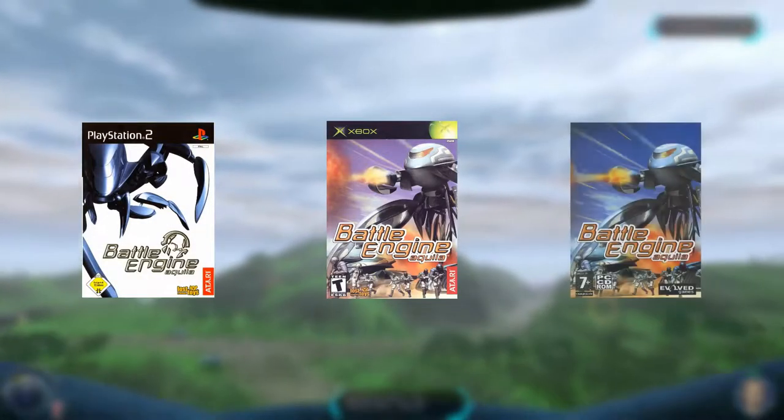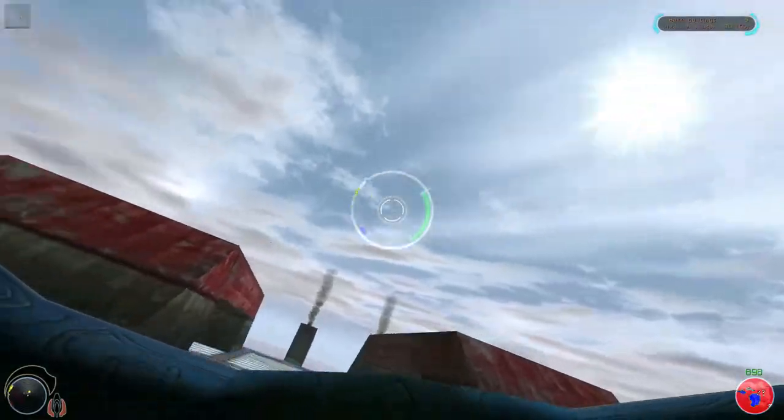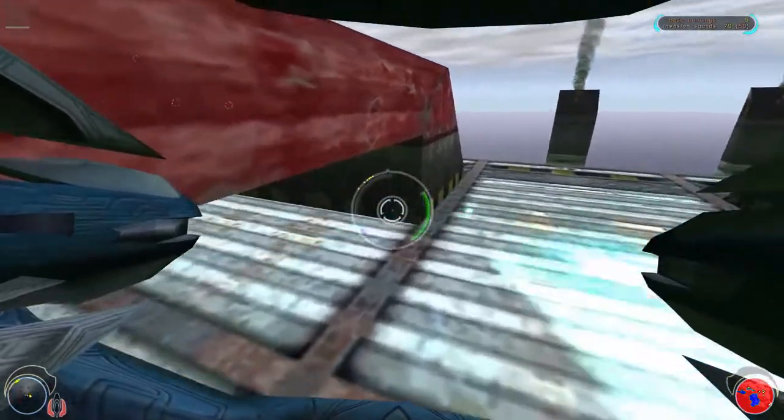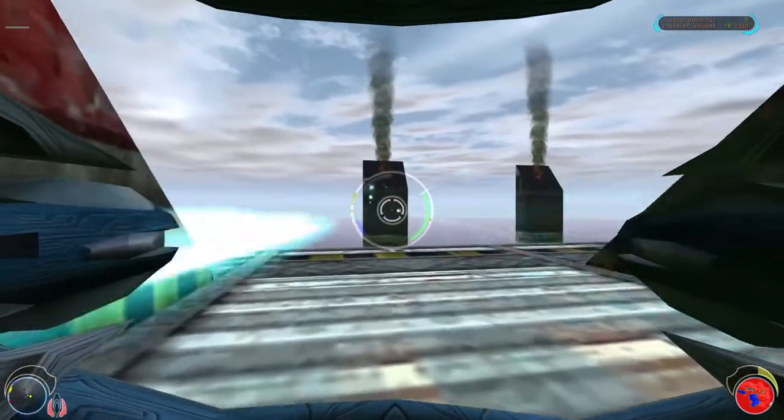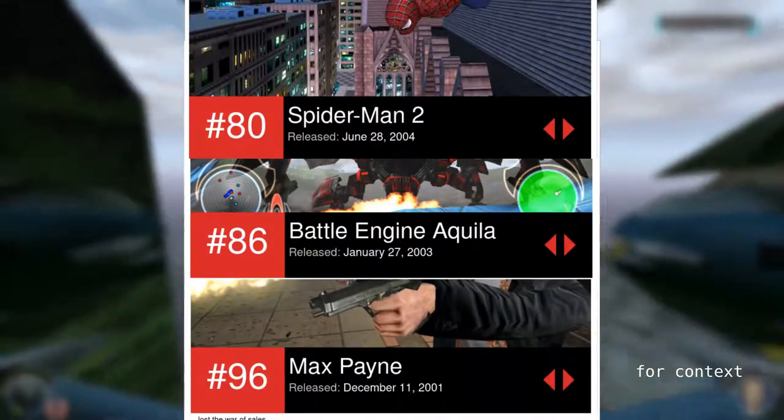Released in 2003 for the PS2, Xbox, and later receiving a PC port, Battle Engine Aquila is one of the more interesting games I've played. Even many lists about hidden gems and obscure games don't usually include it, despite it doing some pretty wild stuff, though it did hit number 86 on IGN's list of the best PS2 games ever made.